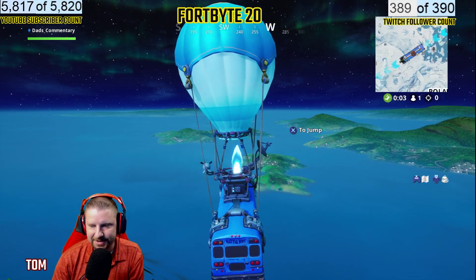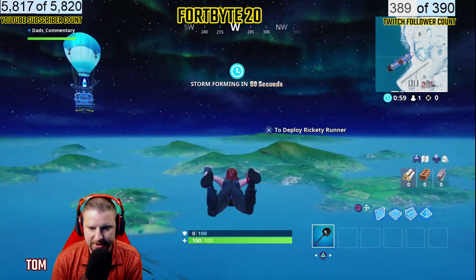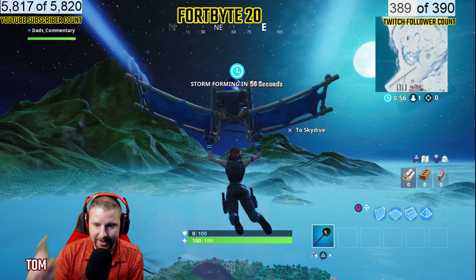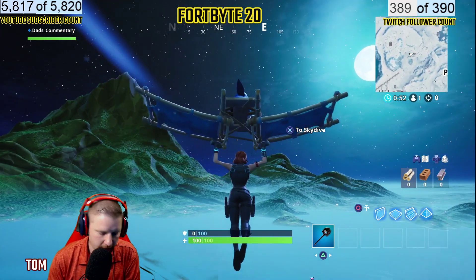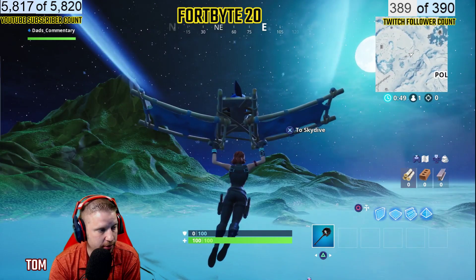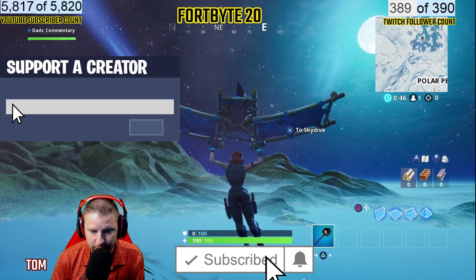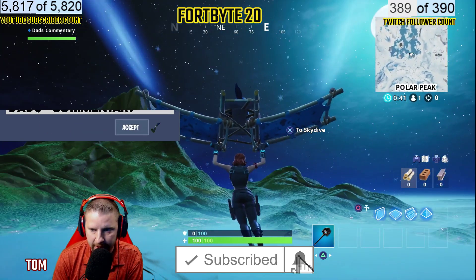What is up guys, this is Dad's Commentary coming at you with Fort Bite 20. Fort Bite 20 is found in the center of any of the first three circles, so I'm going to try to find it at the first circle. It's going to take me about a minute to get the circle to pop out. If you guys do like these Fort Bite videos, please drop a like and a sub. Also, if you could enter my supporter creator code Dad's-Commentary in the item shop, that really helps the channel out.